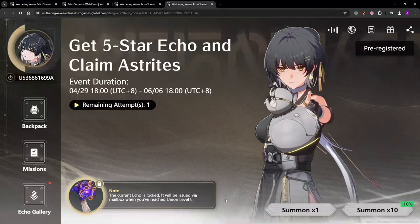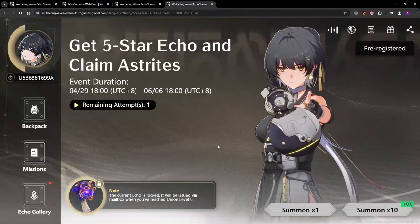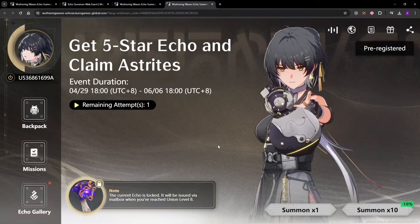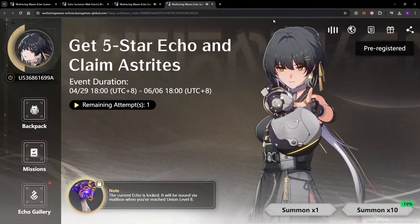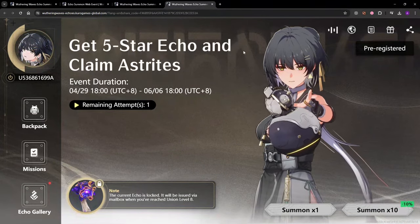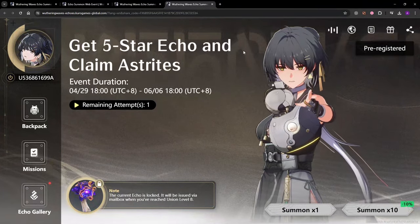It says once you reach Union Level 8, it'll send the echo to you in the mailbox. So you'll have a free five-star echo which will give you databank XP, and you'll be able to use it on the character you want. This is also good because these are pretty much all elite echoes, and elite echoes are harder to drop — you won't be able to get five-star elite echoes until you reach databank level 15.